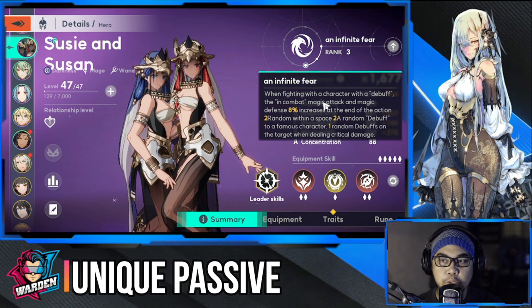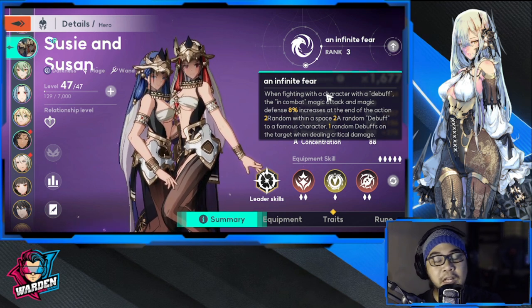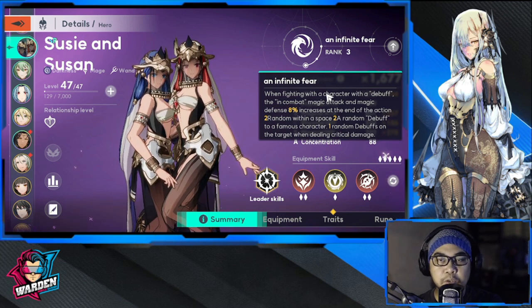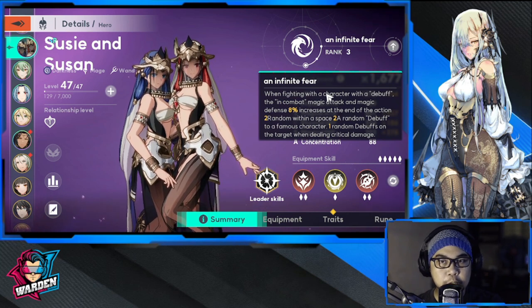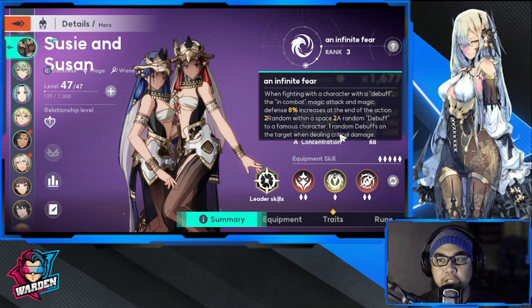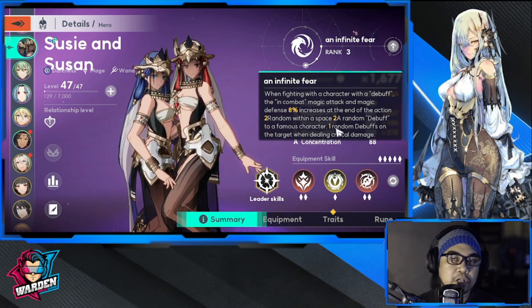Moving on to the unique passive: it's called Infinite Fear. There's a slight translation error — it increases magic attack by 8% to targets with a debuff. It scales depending on rank, with a maximum of 15%. So if the target is already debuffed, their magic attack goes really high. At the end of the action, it inflicts random debuffs to random enemies within a certain number of tiles.